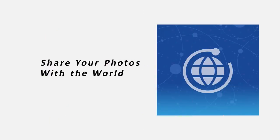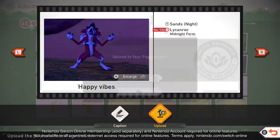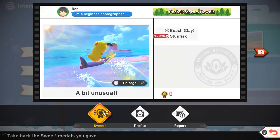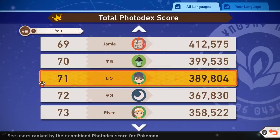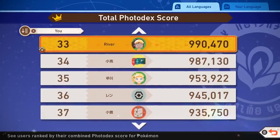Connect online with trainers around the globe. Try sharing your favorite photos in-game on your page. You can also send sweet medals on photos you like and receive them too. And there's a ranking system as well, so polish those photography skills and try to get your photos ranked.